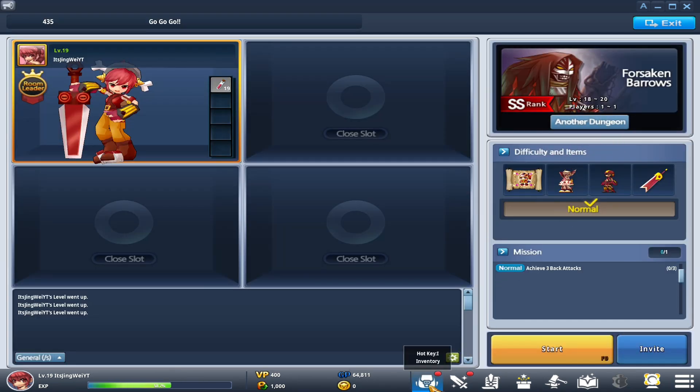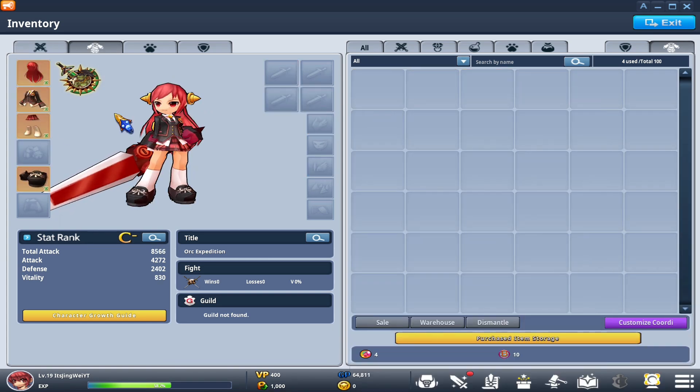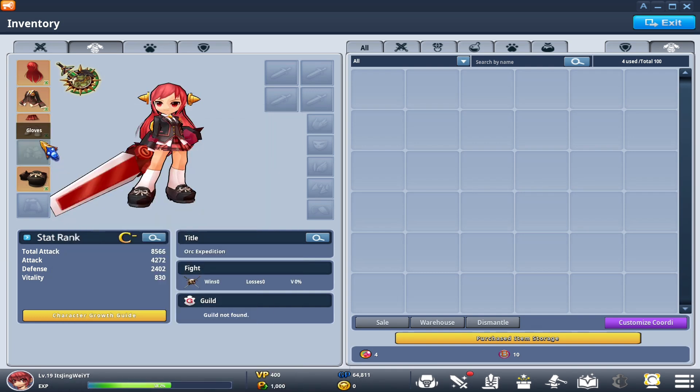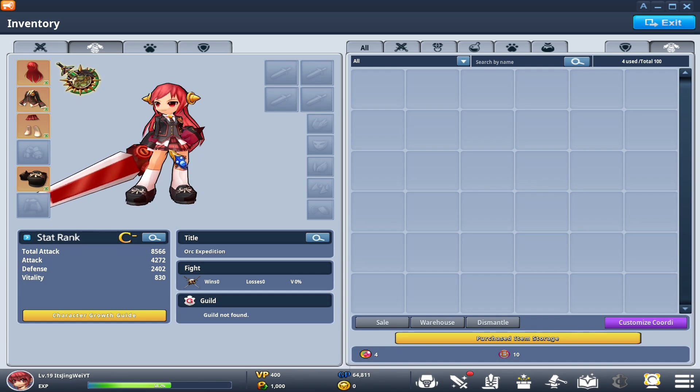Once you've completed your first Forsaken Barrows run, you actually get your first temporary Cordia set. It doesn't last forever — only 7 days exactly — but it gives your character a slight boost in power and also makes them look nice.